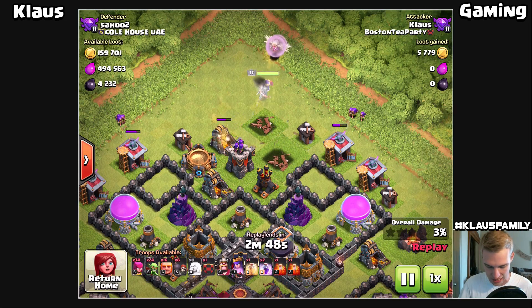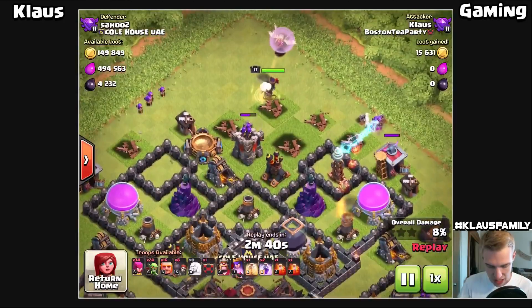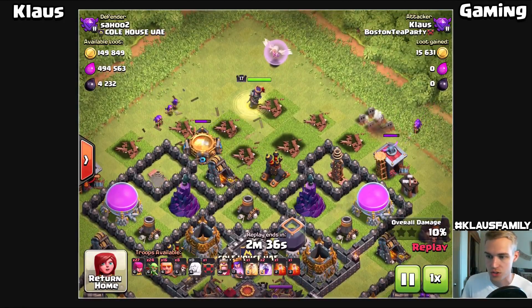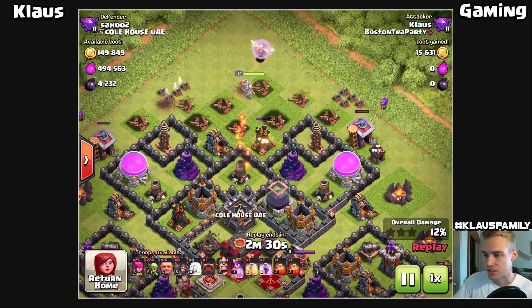I'm attacking a base with 4,232 dark elixir - we've got dark elixir in the storage and a bunch in these drills down here. It's absolute beauty. I'm going to come out the top side with my queen walk and I've got a few archers making a funnel so she'll go into the middle, because you don't want her walking around the edge and completely missing the dark elixir in the drill.